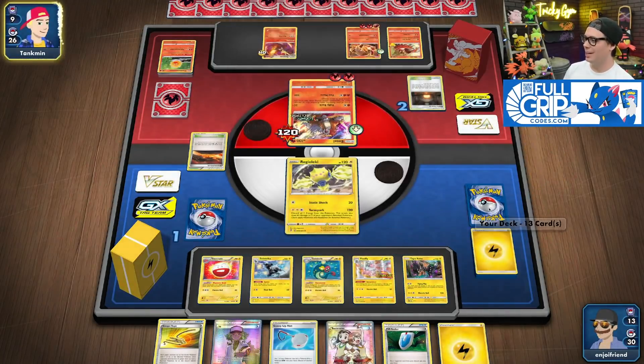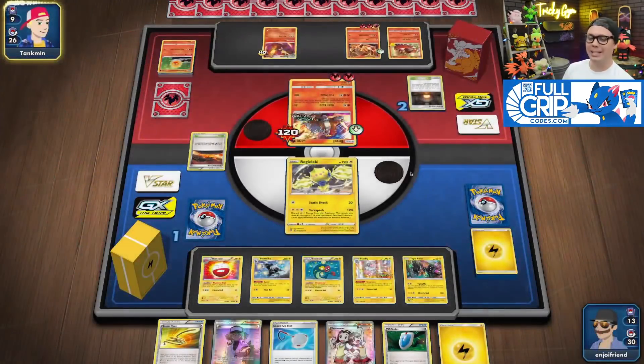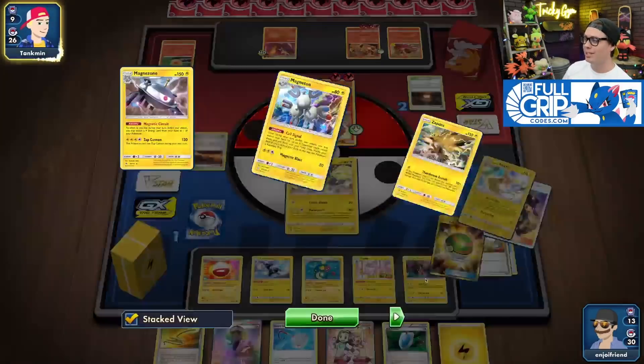When I found the Field Blower and the Ultra Ball off of that Cynthia for 6, and the Evo — I drew into so many good cards there. But the thing is, my deck is pretty thin. The fact that I hadn't found the Zebstrika earlier was kind of criminal.